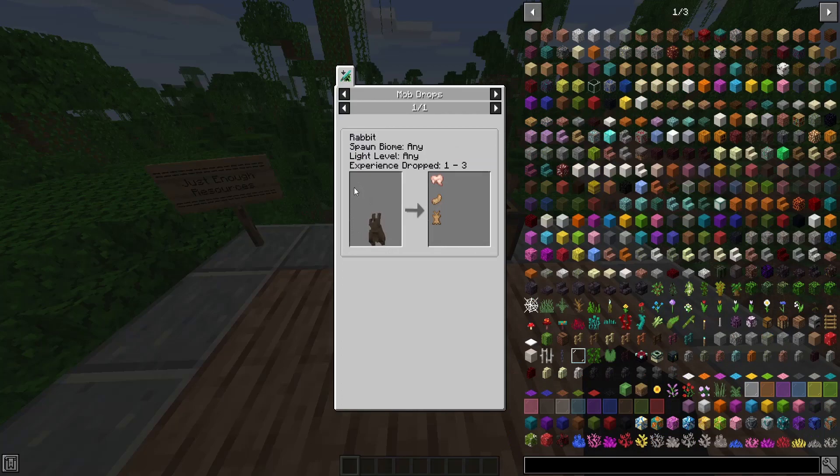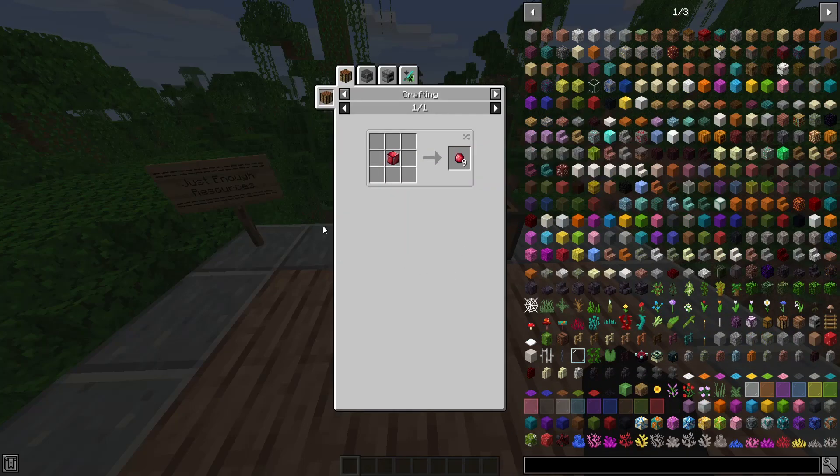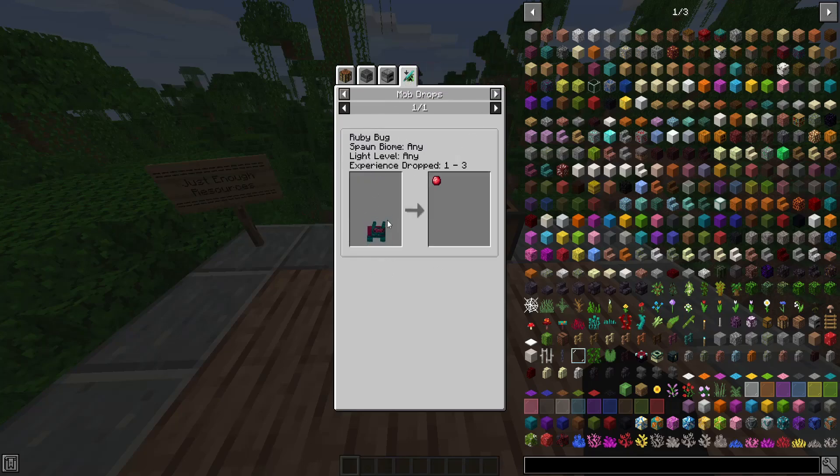Raw Rabbit — fun fact, only the Rabbit can drop Raw Rabbit, and it can drop 0 to 1. There's also a 10% chance on the Rabbit's Foot. We also have a Ruby from Chaos Awakens — it does register mob drops for that. However, I noticed that Chaos Awakens isn't registering the Ruby Ore world generation. It says it doesn't exist in the world, but it does — I've seen it spawning. That might be a compatibility glitch. The Ruby Bug has a 10% drop chance.